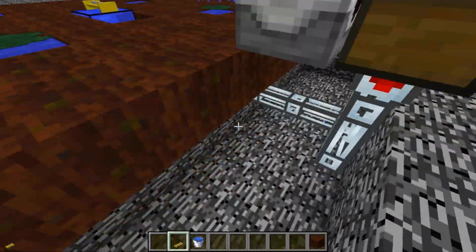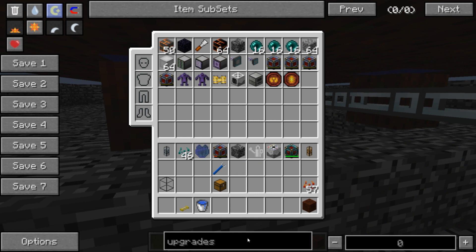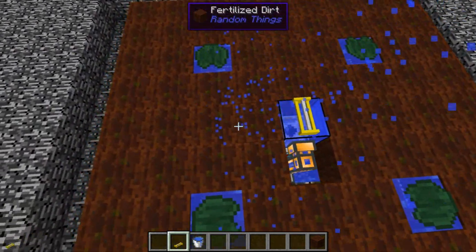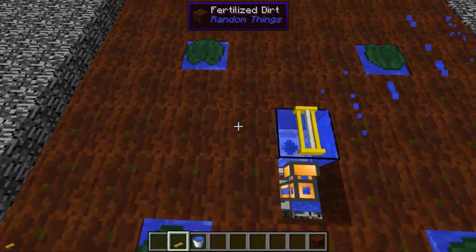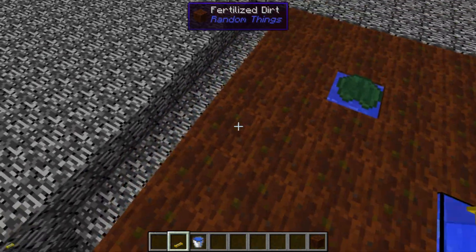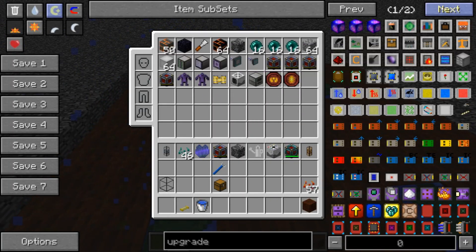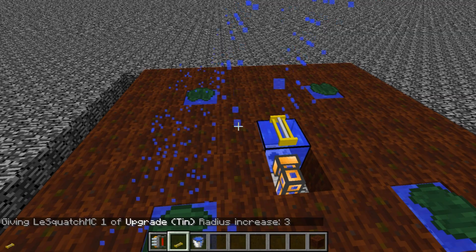We also need to include upgrades. The upgrades are just from MineFactory Reloaded. For the 9x9 area we will need a radius increase - the harvester plants normally in 3x3, so you need 1, 2, 3 extra - so a radius increase of 3, which works out to be the tin upgrade.